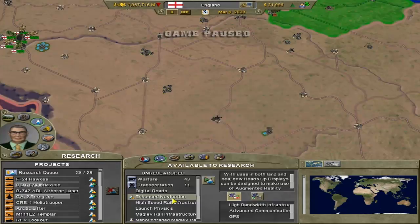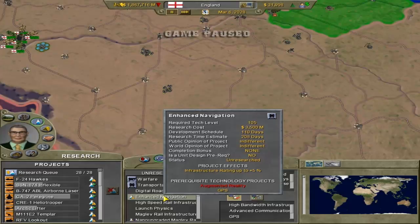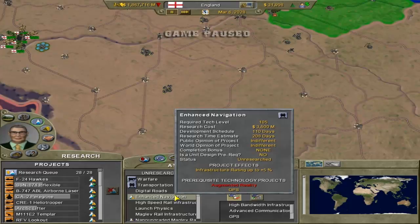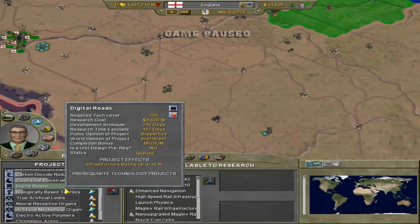Then you have completion bonus - there are none for this one currently. There are others that have medium, high, and all this kind of stuff - it basically just helps you in certain ways. It also says if it's a prerequisite for something else. It also says the status - this is unresearched. And if I go over here it says researching, and how much is left in the bar. It gives the effects of the project - infrastructure rating is up 5%, which is good because my infrastructure is poor. It also says the prerequisites - this one needs augmented reality, which I don't have yet, and GPS which I do have. If you want to begin research on say digital roads, all you have to do is click Begin Research, and it comes over here and begins to research.